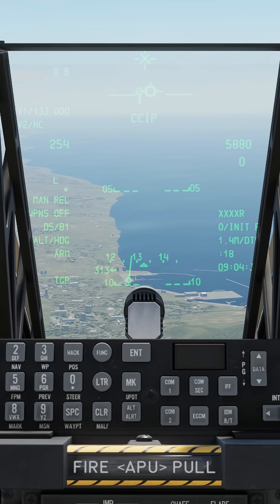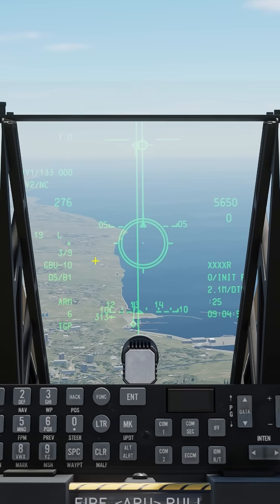We're going to make our HUD SOI with coolie switch up. Let's use our master mode control button — we want CCRP. DMS left or right to select your weapon; we're going to go with the GBU-10.